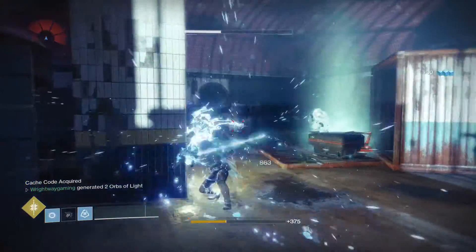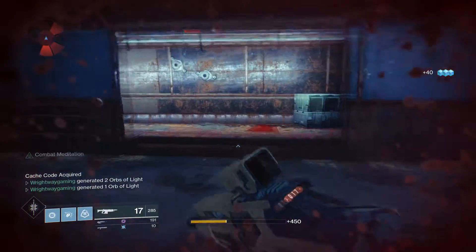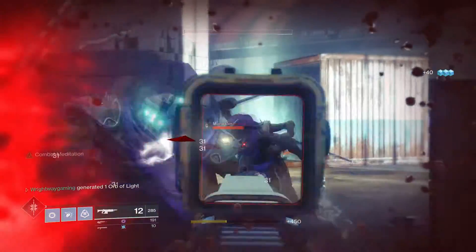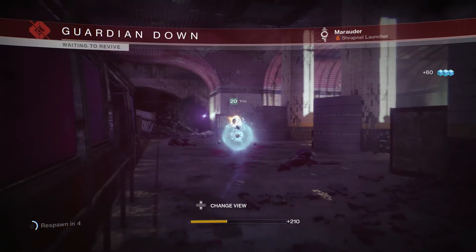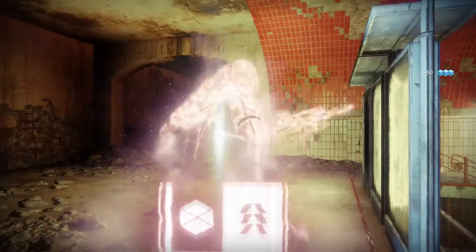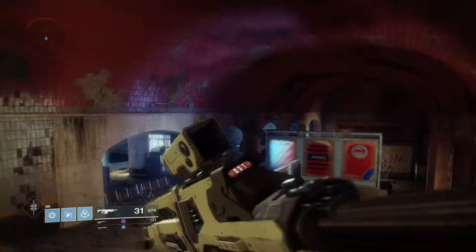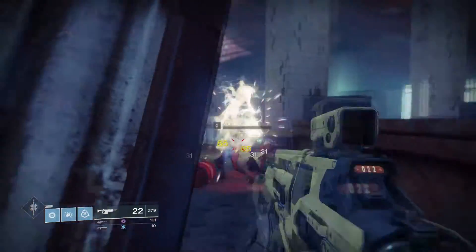Once you've killed the guy that's an elite like that, you'll see it says in the bottom left-hand corner of the screen 'catch codes acquired,' which basically means that a chest of pretty noticeable size will pop.